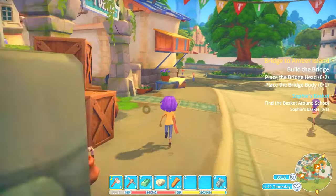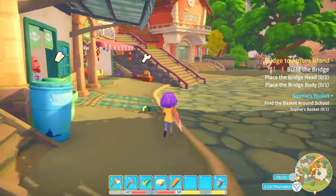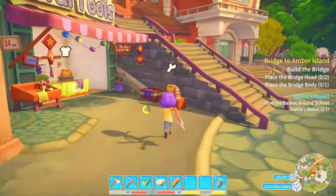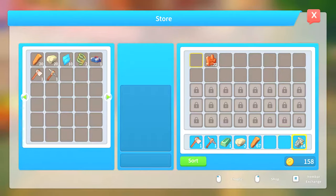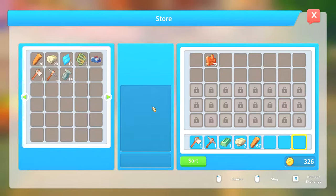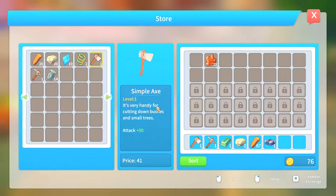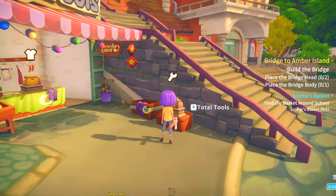Let's head down here and see if we can buy one of those upgrade kits. We are gonna sell these. Confirm - so we have 326. Which means we should be able to buy this one. Awesome - that is for one of our tools. I would probably like to buy more of these over time, but that is it for now.